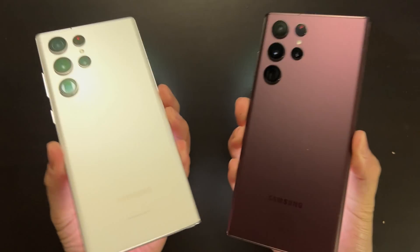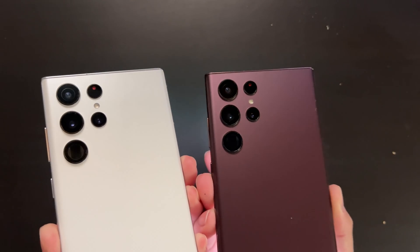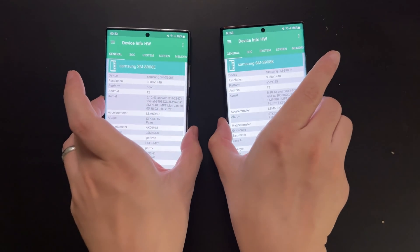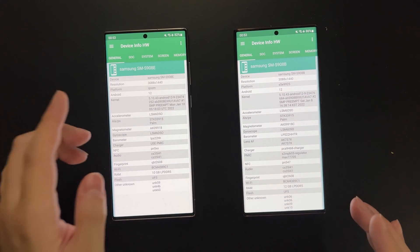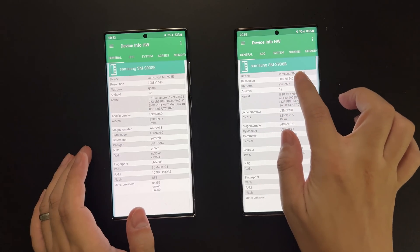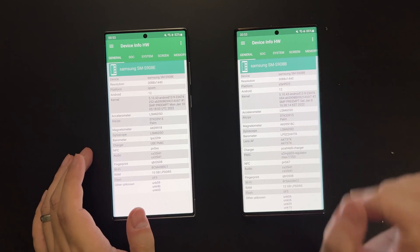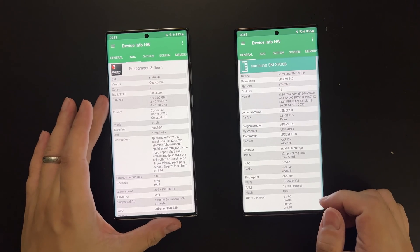Hey guys, I know what you are waiting for. So here I have two Galaxy S22 Ultra. They are very similar but they are not the same. On my left I have the 908E, which means it's equipped with the Snapdragon processor, and on my right is the 908B, which means it's the Exynos variant.